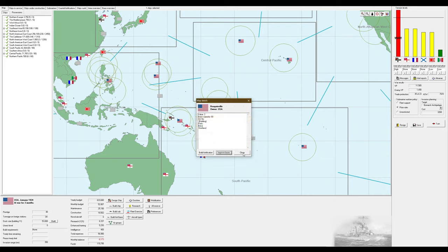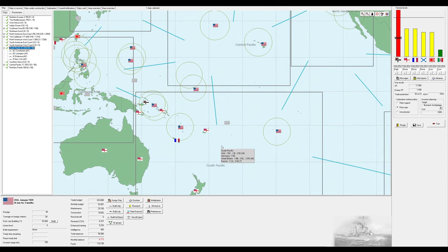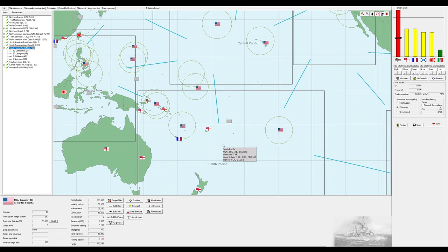I should probably continue upgrading my bases here. The South Pacific base has 90 capacity, and we're using 68 of that with two battlecruisers and two pre-dreadnoughts. I don't know how much each individual ship is utilizing, but that's not ideal.